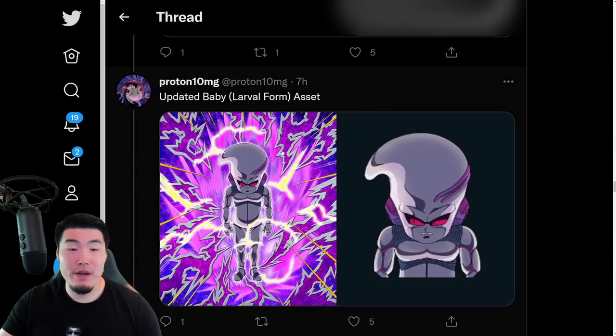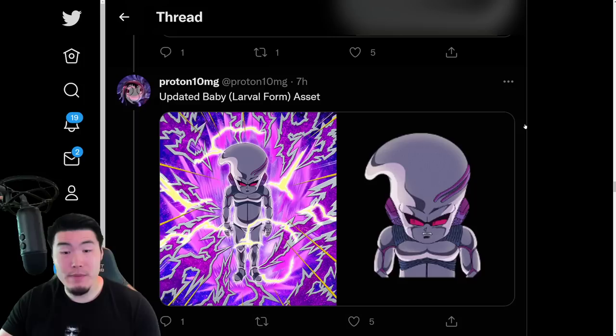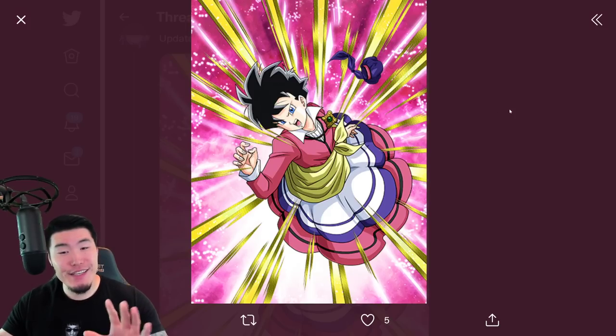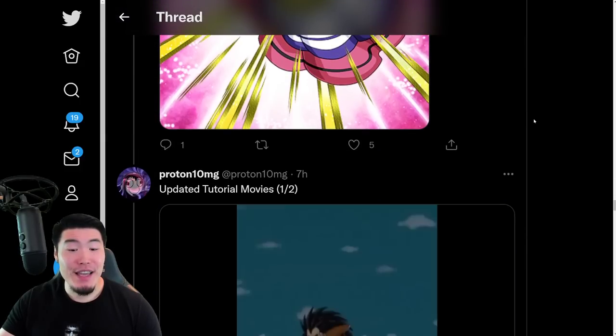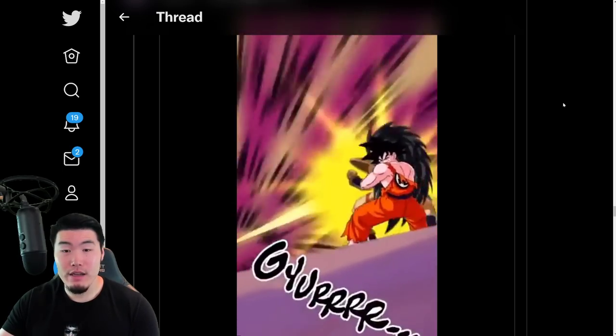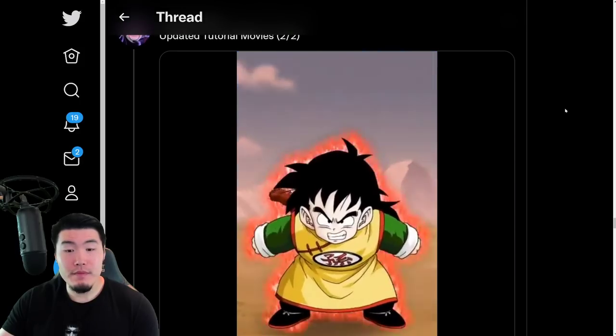We have some updated assets. Apparently the Baby Larval Form asset was updated — I'm not exactly sure what was changed. We also got an update to the free-to-play STR Bedell's art, supposedly. I'm not sure what was changed here either, because Proton didn't put up a comparison this time. Apparently there's also something that was changed in the tutorial movie clip with Goku, Piccolo, and Raditz. And we also have an update to the Angry Kid Gohan clip as well — you guys can take a look and tell me what's different.